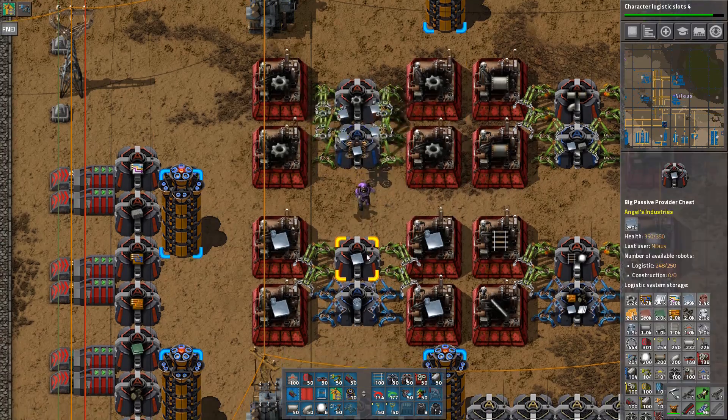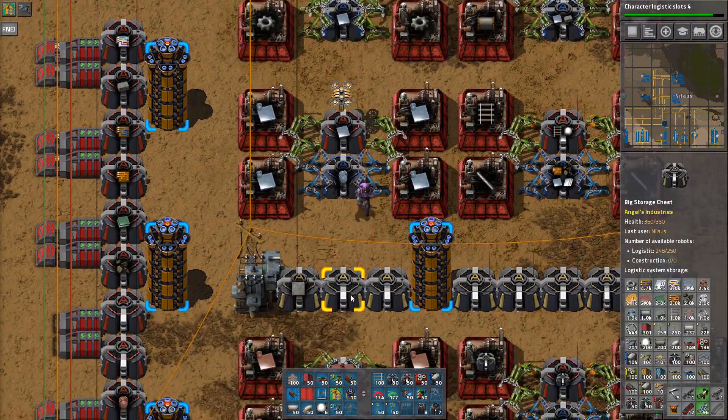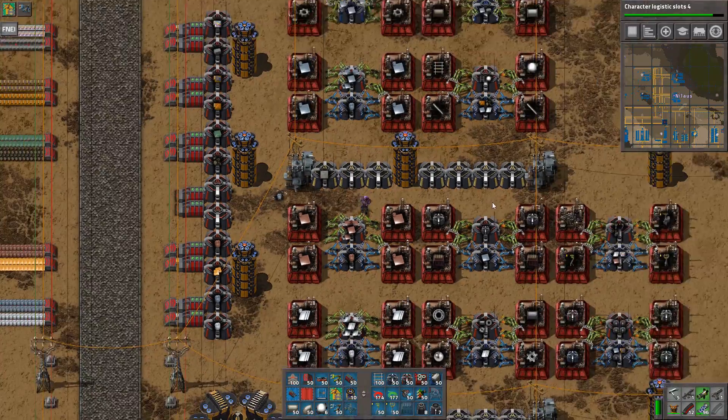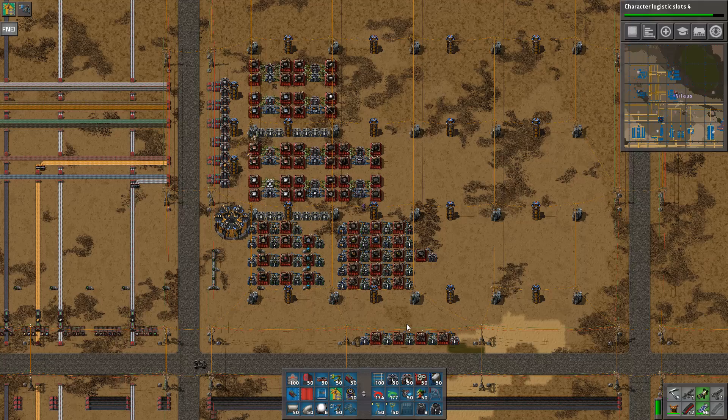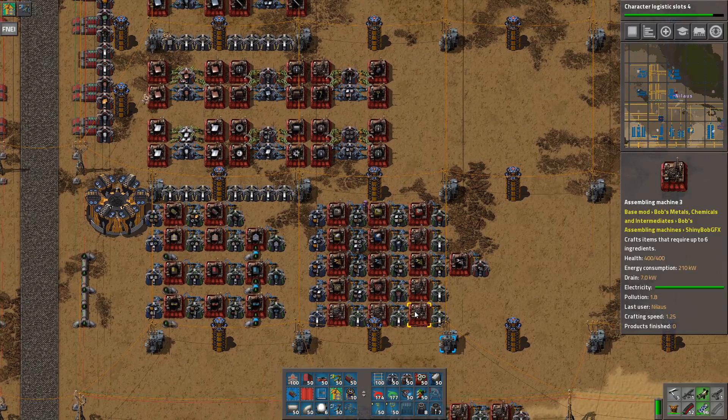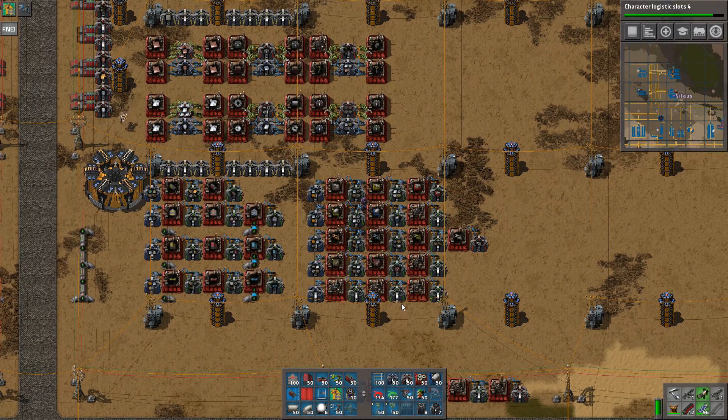The way I've solved that is by saying these are not producing until there is a fixed amount in the network, but they are producing until there is a fixed amount in this passive provider chest. So this will go up to 1000 here, and the same for this part — 2000 and 2000. That's actually a pretty clean way of solving it. It works really well. This probably needs some scaling but that's not necessary right now.